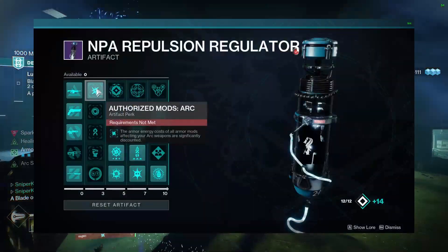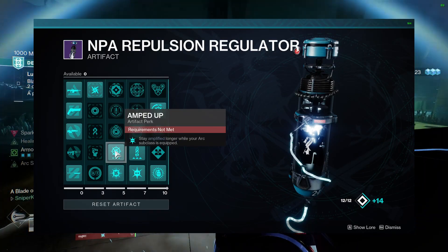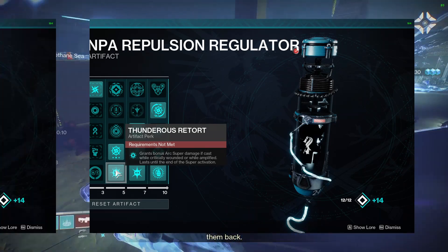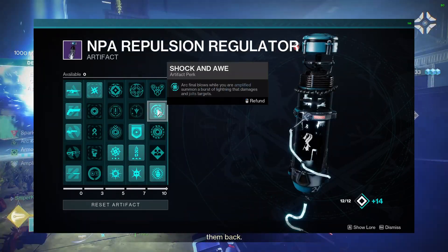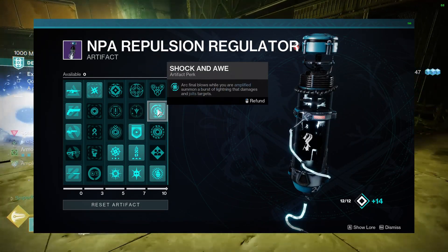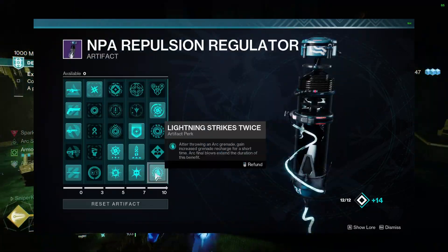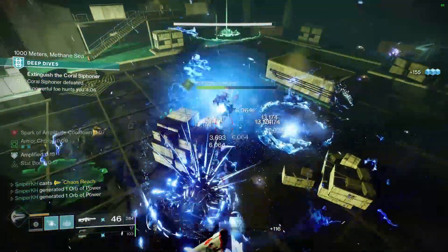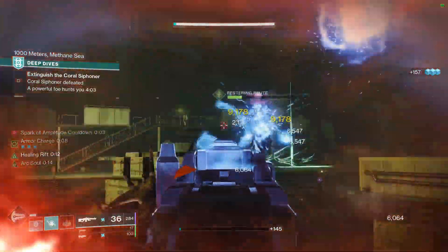I chose to go for Authorized Mods Arc for the reduced Arc mod cost, Amped Up for the longer amplification, Thunderous Retort if I want to do more damage with my super, Electric Armor for additional damage resistance, Shock and All to have a Volt Shot-like effect on enemies when you get Arc final blows, and Lightning Strikes Twice to help get my grenade back just a tiny bit faster. Using all of these mods together helped enhance this build into a monstrous build and also into one of my favorite builds to mess around with.